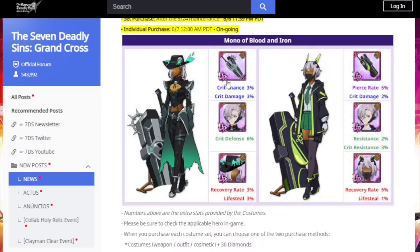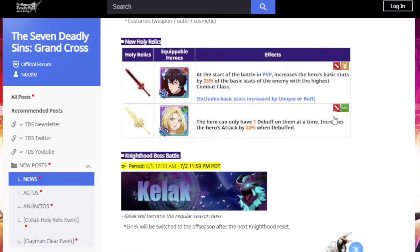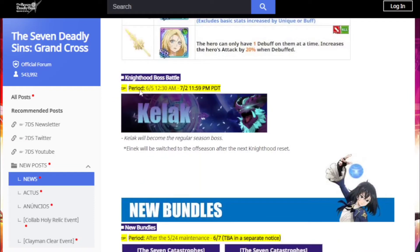We got the SSR holy relics for Sigurd and Brynhilder. I'm definitely going to be going for Brynhilder's myself. Sigurd's at the start of battle in PvP increases the hero's basic stats by 25% of the basic stats of the enemy with the highest combat class, excluding basic stats increased by buffs. It's a pretty good PvP relic. And Brynhilder's is going to make her more usable in PvP — I'll probably have to do a showcase on that.